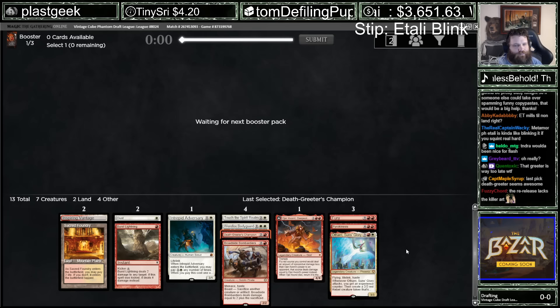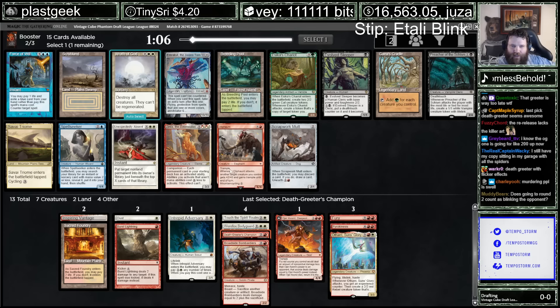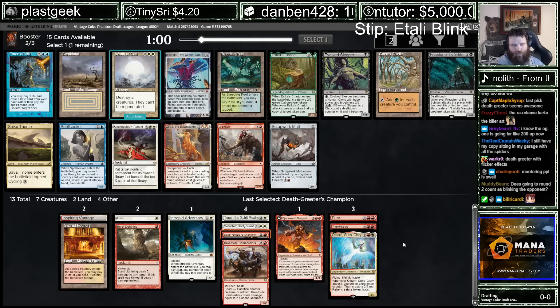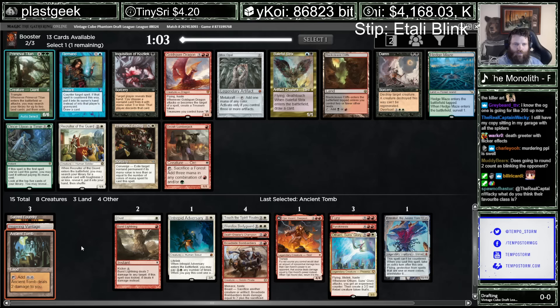Death Greed is really good, but it does just murder people. That's the issue. I kind of like Oliphant as fixing that's also not bad to hit. Maybe I'm supposed to be grabbing Emrakul. Emrakul is like the best Cascade hit. We passed both Monoliths — that would have worked well with this. Recruiter's a good one to blink.